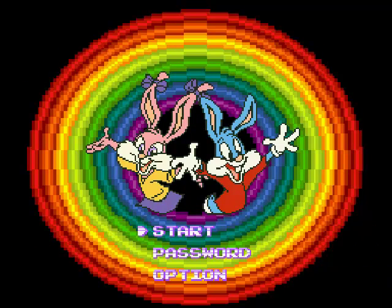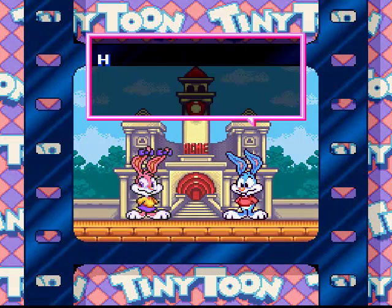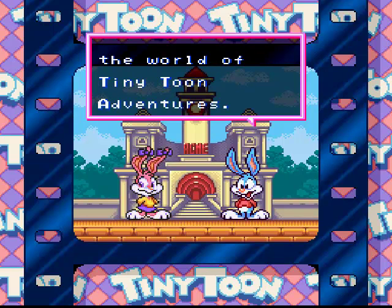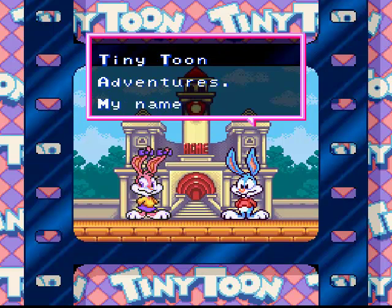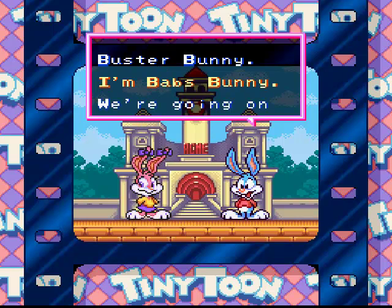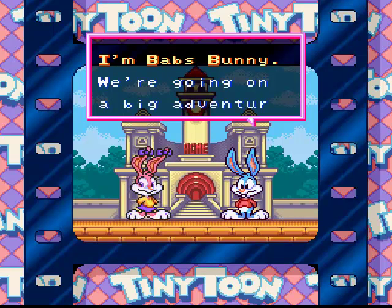I'm going to be playing on the normal difficulty and I'm only going to be doing one level per segment. Every scene starts out like this, where you have Buster, who will always be in these scenes, explaining about different scenes that they're going to be going through. The first scene is Acme University, which is basically the school that they go to in the TV show.